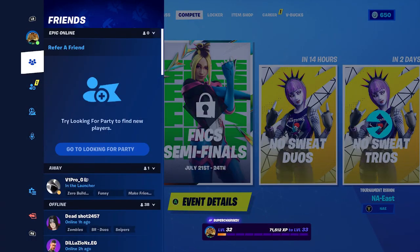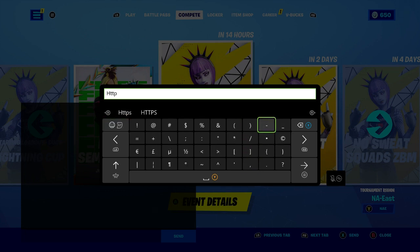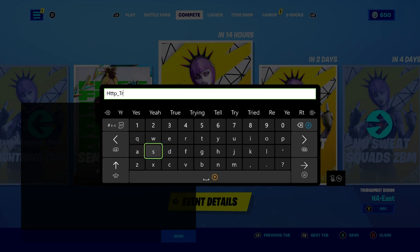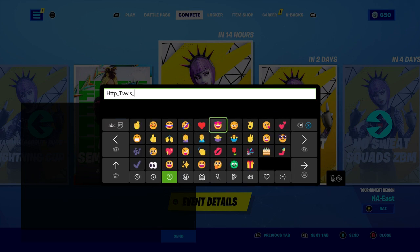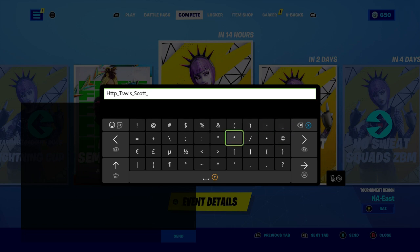To enter the code, come over here and type in this code which starts with HTTP. Make sure you type Travis — just like that — then put Travis Scott. I'm going to put Travis Scott skin because I already own the glider and the emote.